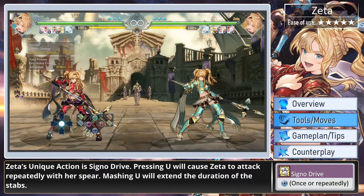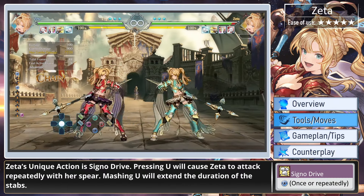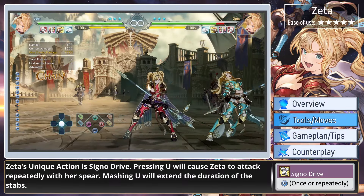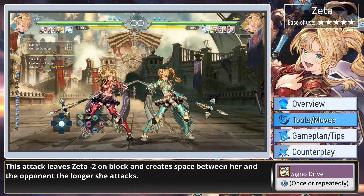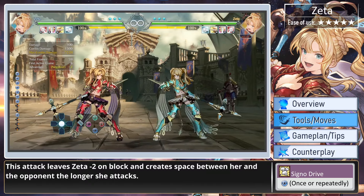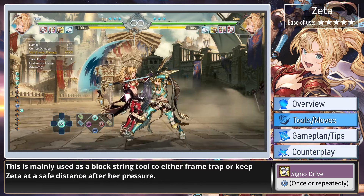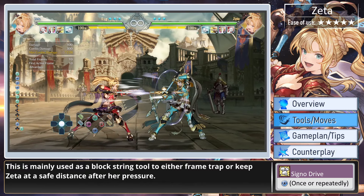Zeta's unique action is Signal Drive. Pressing U will cause Zeta to attack repeatedly with her spear, and mashing U will extend the duration of the stabs. This attack leaves Zeta minus 2 on block and creates space between her and the opponent the longer she attacks. This is mainly used as a blockstring tool to either frame trap or keep Zeta at a safe distance after her pressure.